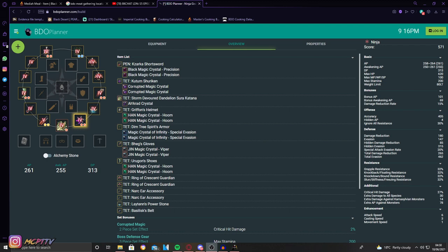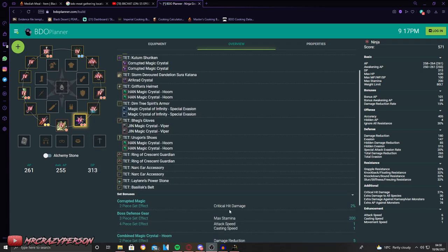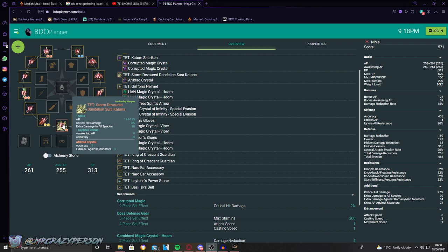In your offhand, you want Corrupted Magic Crystals — by far the best crystals for the offhand. Each gives an extra 10% critical hit damage, 2 hidden AP each for a total of 4, at the cost of minus 4 damage reduction. You also gain a two-piece set effect of an extra 2% crit hit damage. All added together, that's 22% extra crit damage from your offhand crystals plus 4 hidden AP.